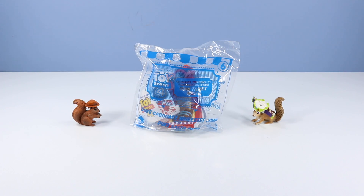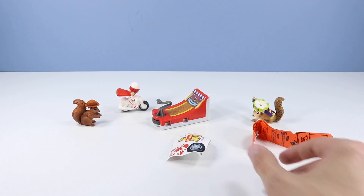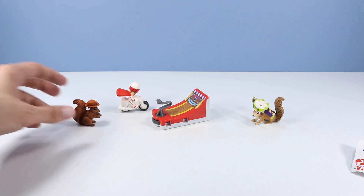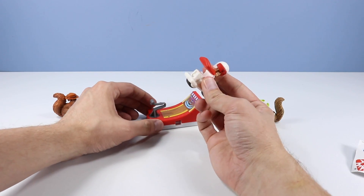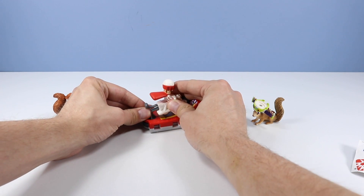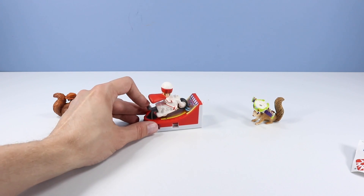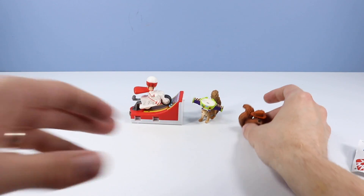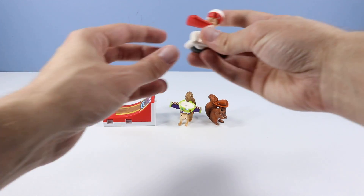The number six toy — Duke Caboom's Wheelie Jump. Duke Caboom out of the pack. More red tickets this time with Woody, Ducky, Bunny, and Jesse. This is going to be a fan favorite just because of the action feature. We have Duke Caboom on his bike. We'll insert him onto this little launcher and press down — he should launch over this ramp. Let's move the squirrels so he can jump right over them. He did a flip too! This is certainly the most fun so far.